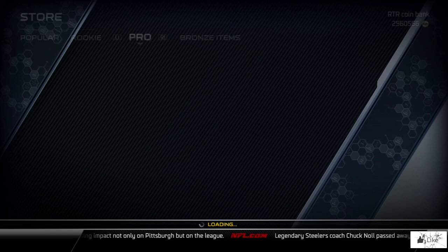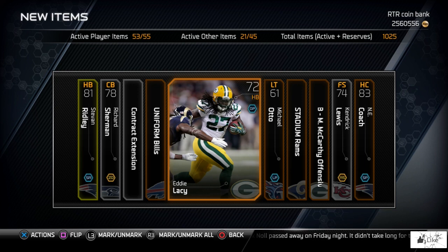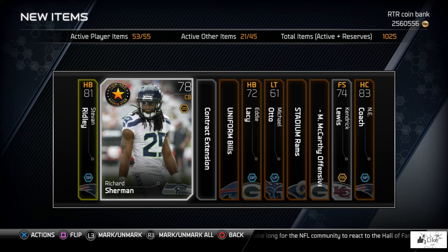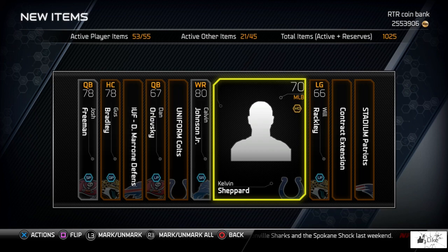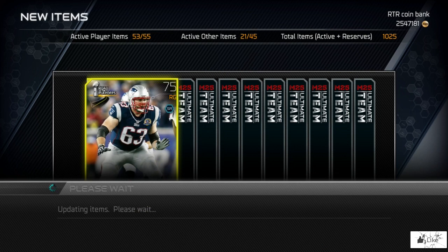We end up pulling Steven Ridley, and then we pull Eddie Lacy — just got done talking about him, 72 overall. Come on Dan Marino, Derrick Thomas, reveal yourself in one of these packs. We go ahead and try reveal all and end up pulling Kelvin Shepherd and Calvin Johnson.